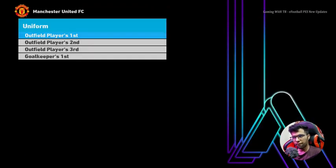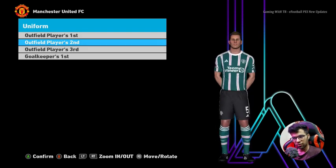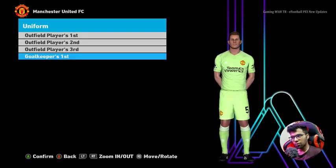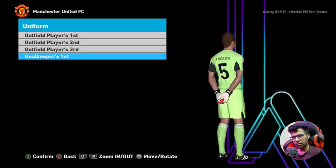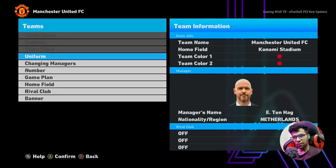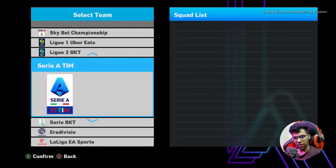Starting from Manchester United — you guys can see here is the home jersey, here is the away, here is the third, and here is the goalkeeper. Everything is official now and you can see there is a Premier League badge. It's a pretty cool update, and in this update you will see all leaked kits updated — most likely Premier League, Bundesliga, Liga 1, Serie A, and more.